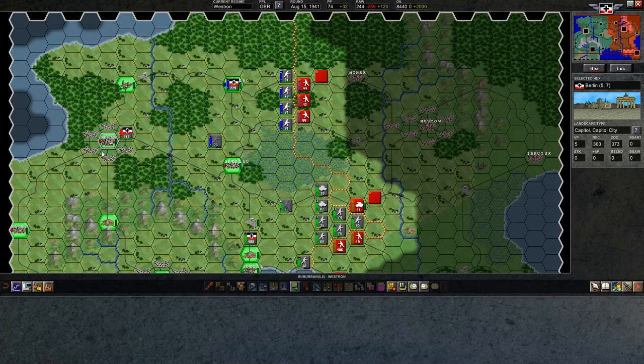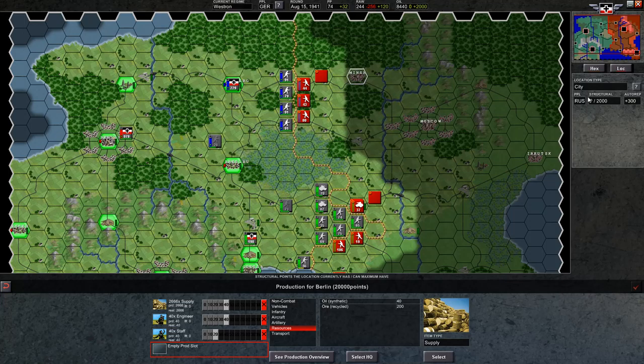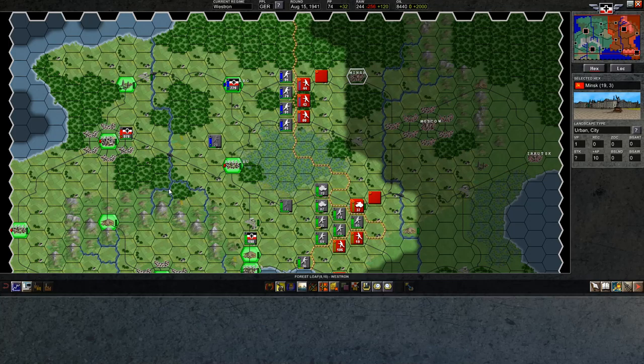There is one way to increase raws — you can dedicate a city's production to it. There are very few things a captured city can do, but this is one of them. It only has access to produce political points or resources. So if we were to capture a city like Kiev, we can't use it for just anything — we can't produce infantry out of it. It's only useful for a few things.